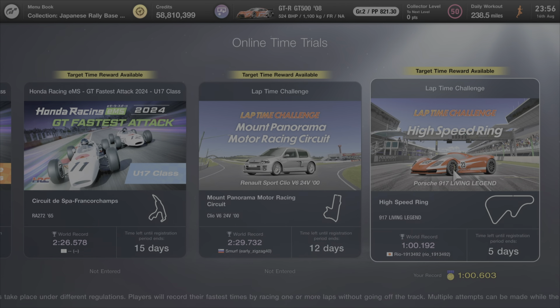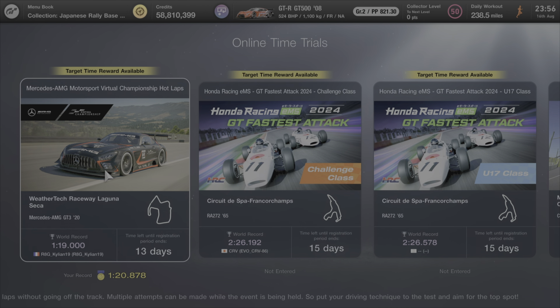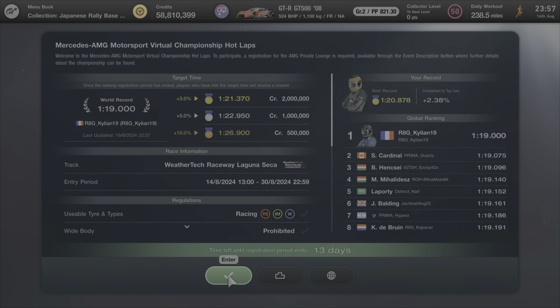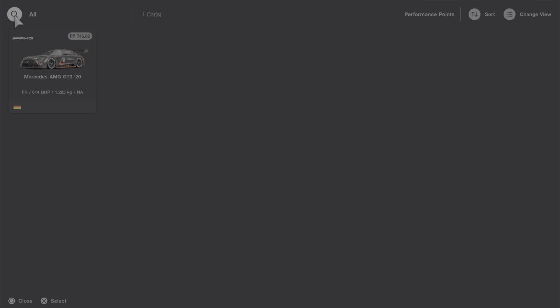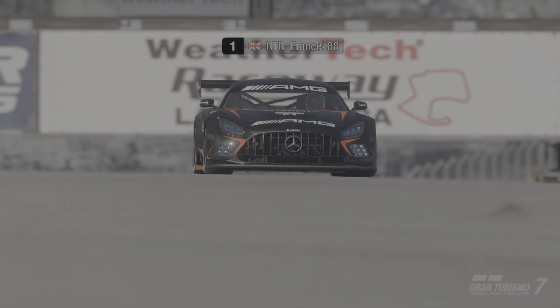As you scroll across, we've already done the High Speed Ring — there are a couple of days left on that one, so check it out on my channel. We're looking at the Mercedes AMG now. This is a virtual championship set across ACC and iRacing as well, where the top 56 drivers will qualify. We enter, choose the car — everyone's got the same car — and we're racing on soft tires around Ascari.